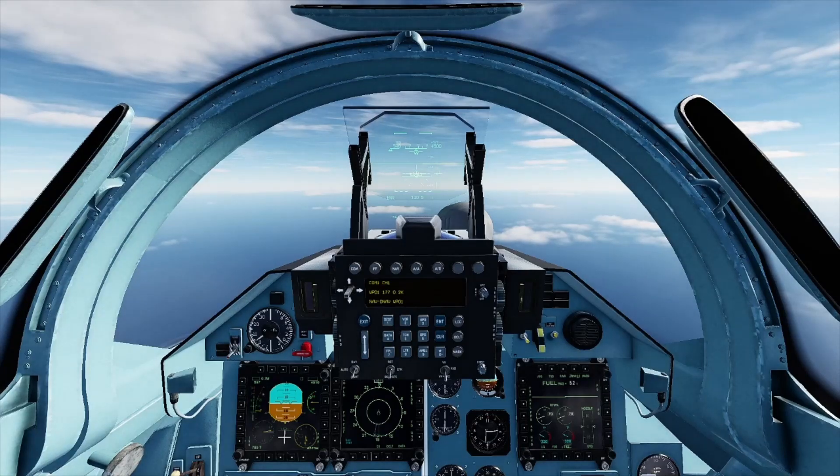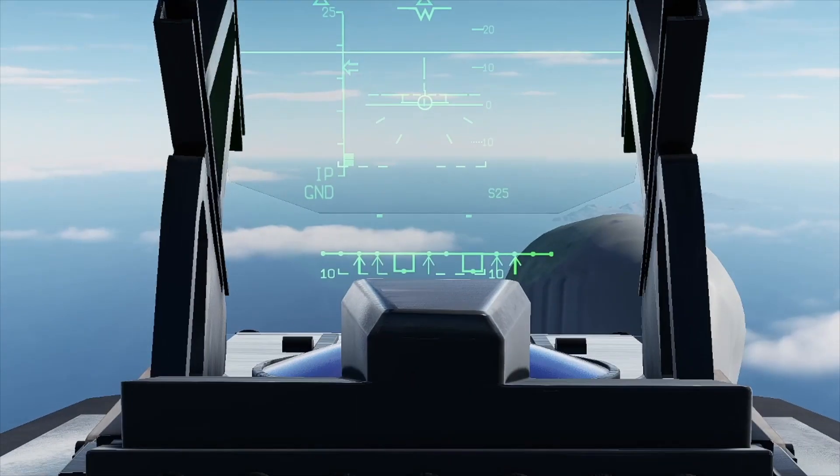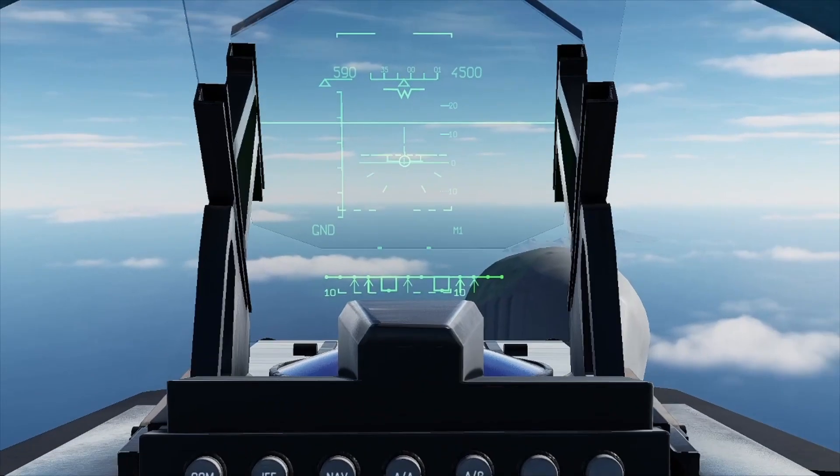First step is to press air to ground — or alternatively you can press 7 on your keyboard — to go into air to ground mode. If I zoom in on the HUD a bit, you'll see when I press D, you'll see in the bottom right the weapon switch until you see the word Brahmos.